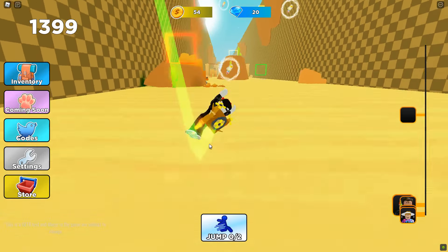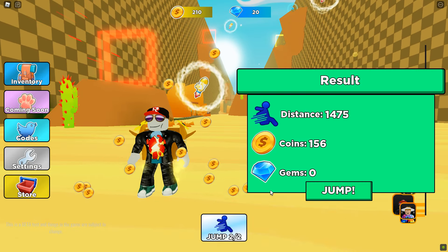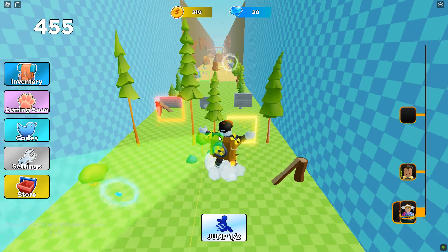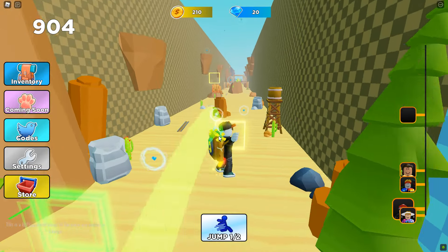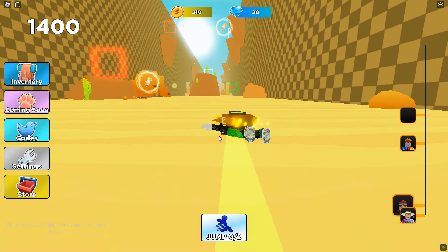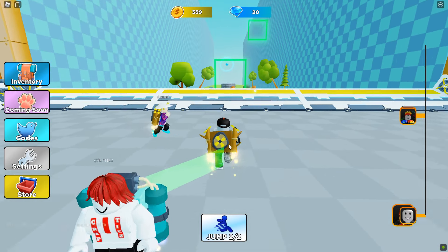Almost made it — that was a good jump. Pretty good, 1400 meters. Let's see if we can beat 1400, that seems to be my max distance right now. Hit this guy, got an extra jump — but we're losing a bit of momentum. Oh, it really screwed me up there. Still 1400.